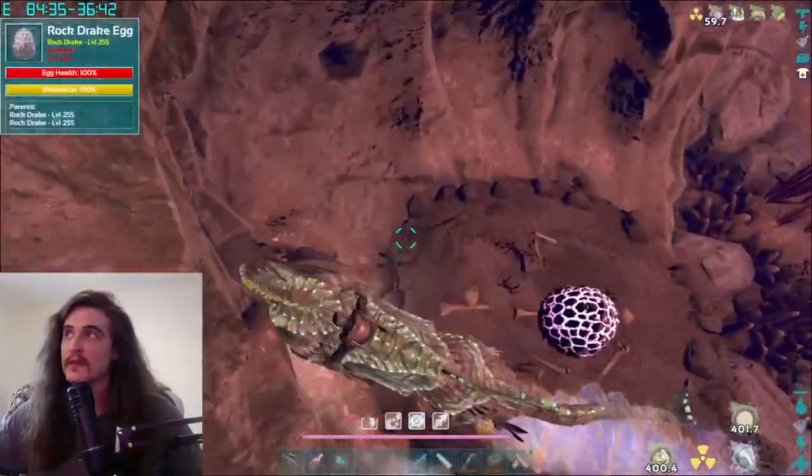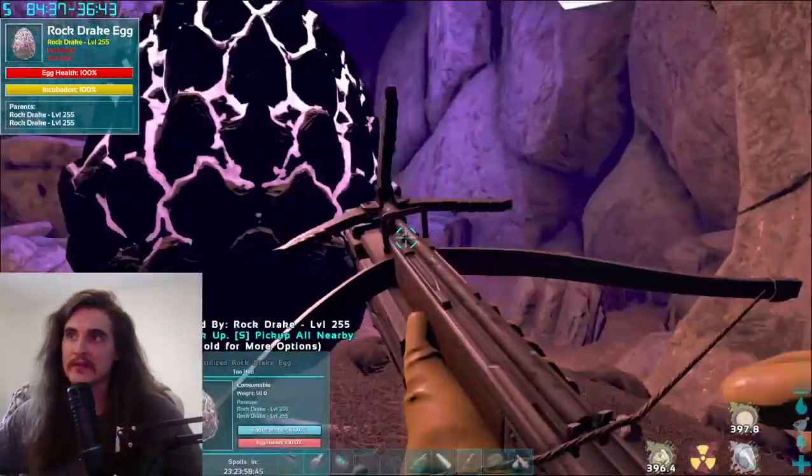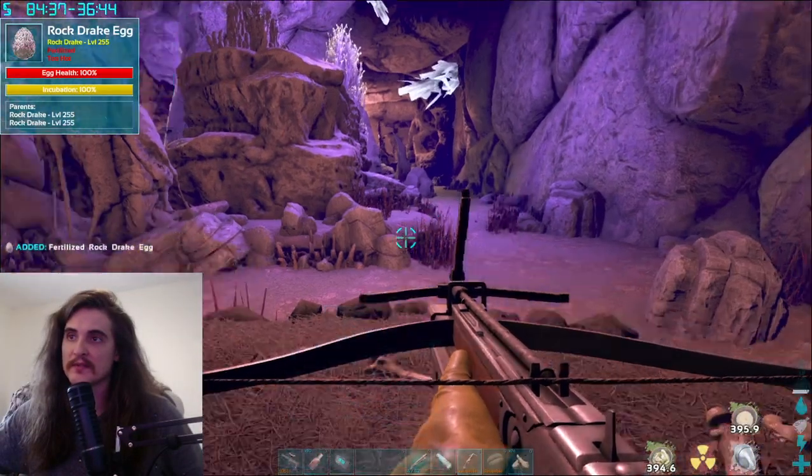Once you have a high-level drake in position, you're going to want to just be checking these nests and running back to the Mega Iago area and taking short breaks. It does look like my Shadowmane is getting pretty heavy. I'm going to check over here one more time — there it is: 255. That drake is now within range, so if I pick this up I'll get myself a 255 egg.